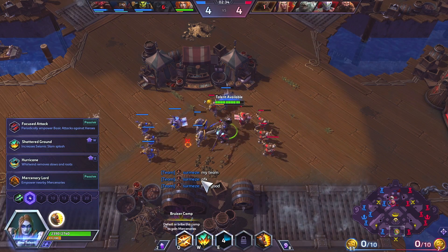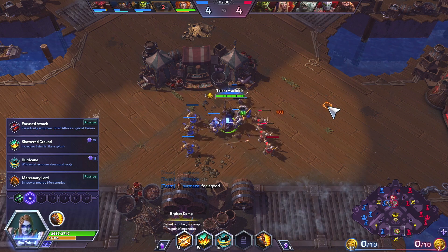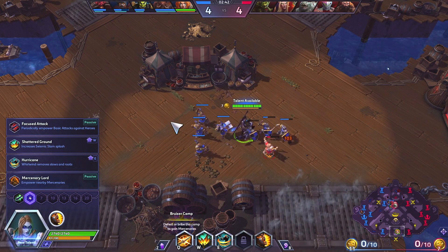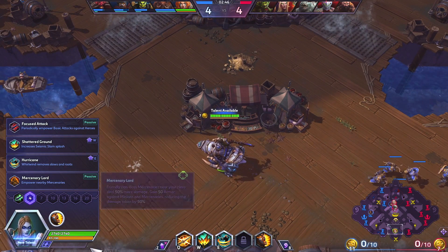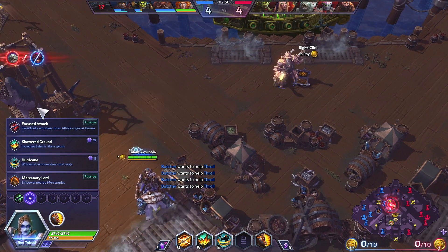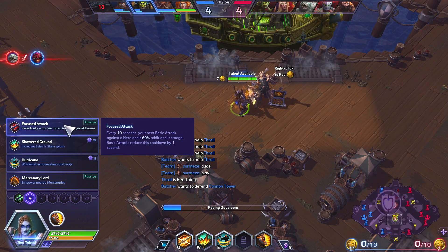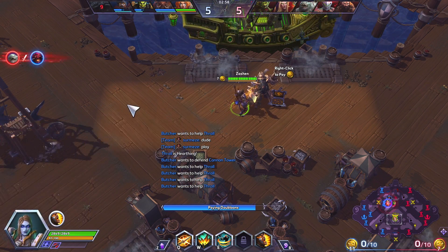She uses fury to spend her W and her E. Her Q actually generates fury instead, as does auto attacking. Fury does not decay over time but stays until you spend it. We have 97 out of 100 now and we're going to keep it at 97 until we decide to spend it or gain more.